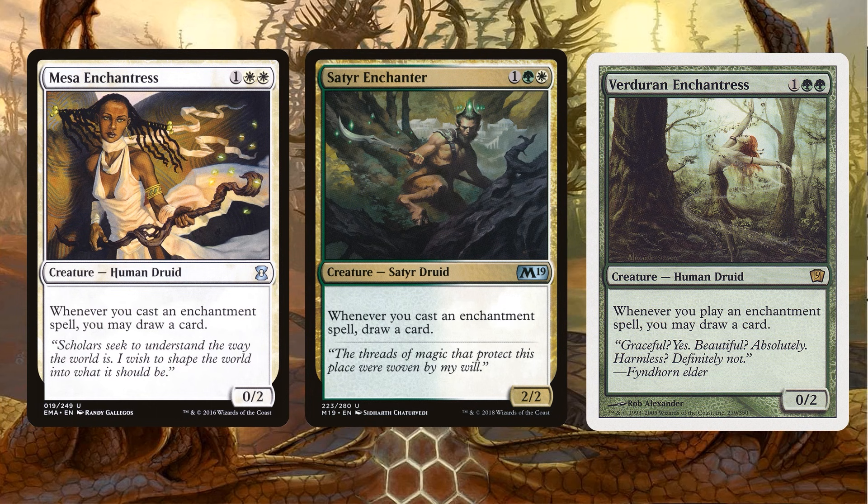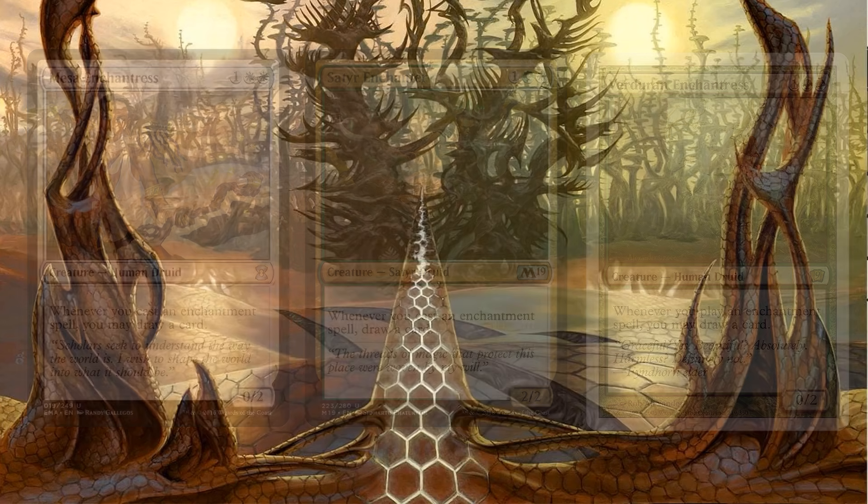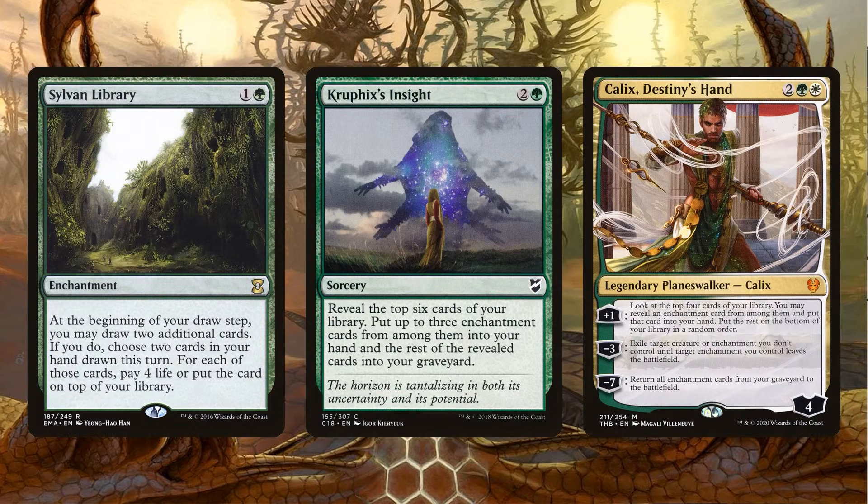Then we have Tier 3 Enchantresses: Mesa Enchantress, Satyr Enchanter, and Verduran Enchantress. All of these are 3 mana instead of the wonderful 2 mana we really like. You can include a critical mass of these — I just listed 7 plus your commander, that's 8 Enchantresses. That's a huge portion of your deck just triggering off of every single enchantment spell. I don't even have some of these included in my version, like Mesa Enchantress and Verduran Enchantress — you don't even need all of them.